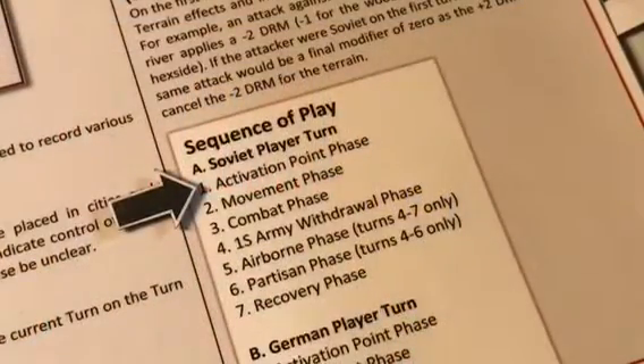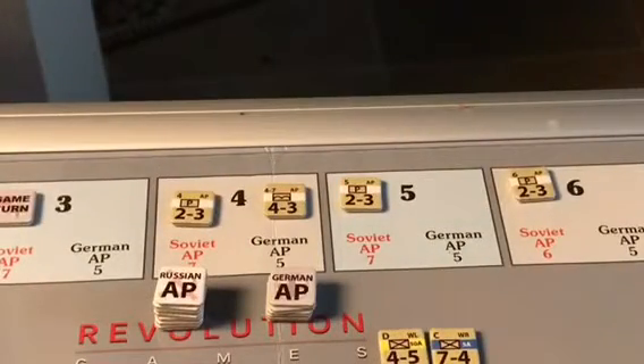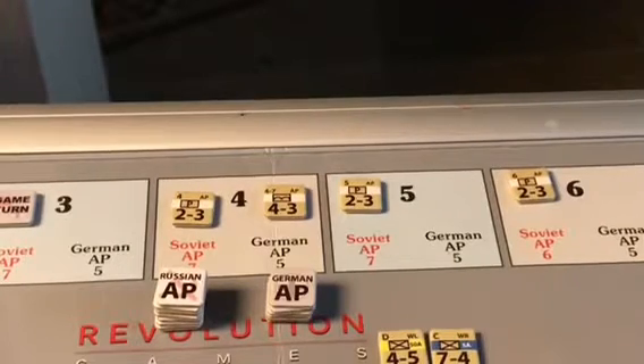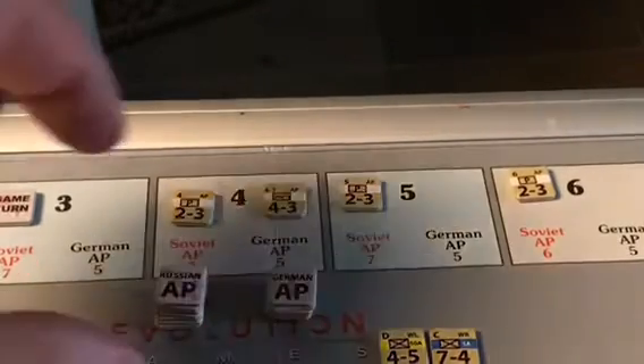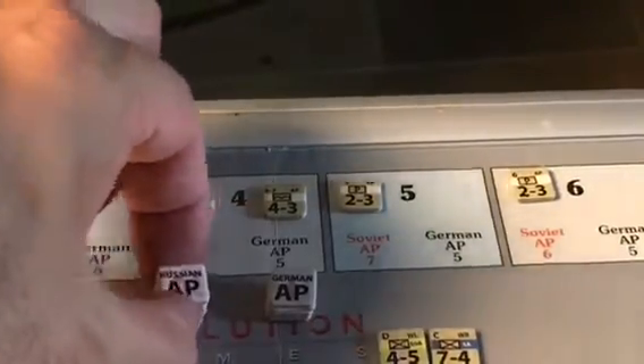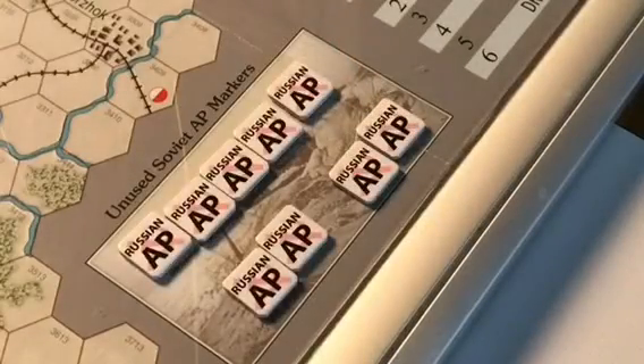We begin with the Soviet activation point phase. For turn four the Soviets receive seven activation points, can activate a partisan unit, and may conduct an airdrop with their special airborne unit. Together with the two points carried over from the previous turn, they have a total of nine activation points for this turn.